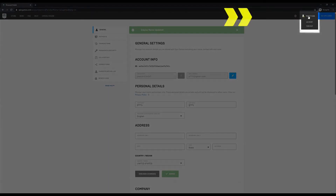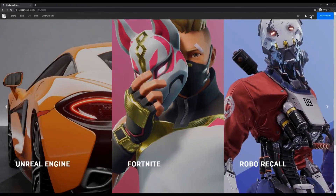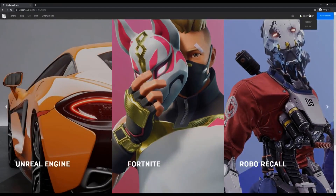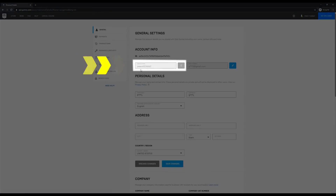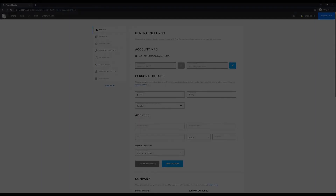To see your new display name on your account, log out by hovering over your account name in the top right corner and clicking on sign out. Log back into your Epic account using the steps outlined at the beginning of this video. Once you're logged back in, hover over your account name in the top right corner and click on account. You'll see your updated display name shown on your account management portal. You've successfully updated your display name on your Epic Games account.